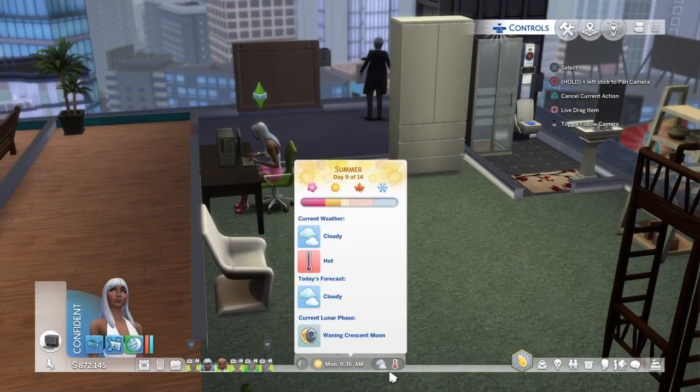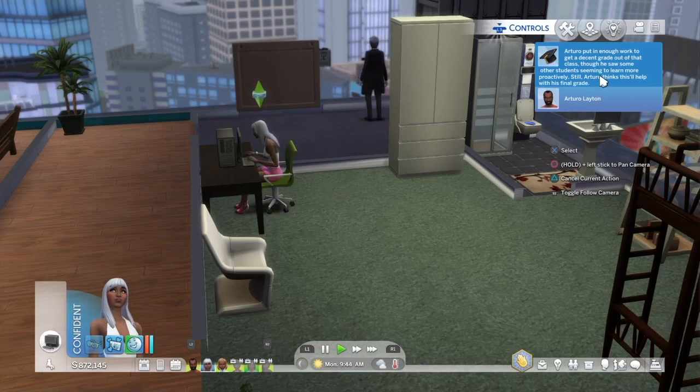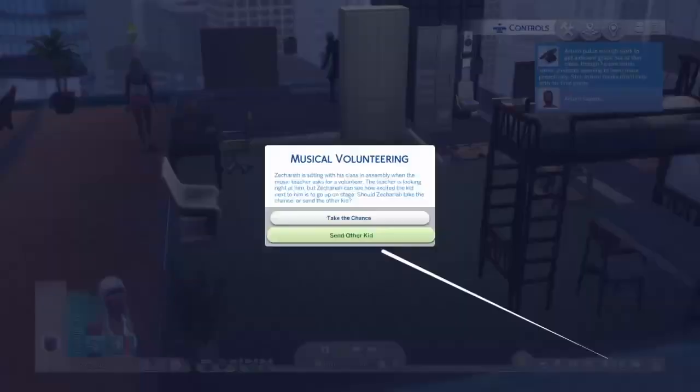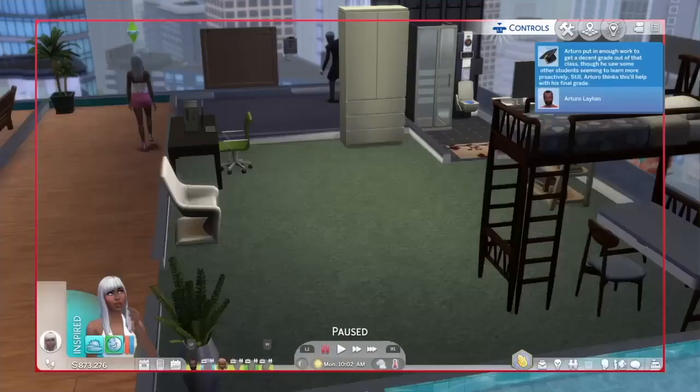It looks like Arturo has put in enough work to get a decent grade — though that's not necessarily a great sign. His GPA was pretty strong, around A-minus, but he's kind of on the border. Zachariah's school has a musical volunteering moment — the teacher is looking for the right student. Let's send the other kid because Zachariah is a good kid — let the other student take the stage.